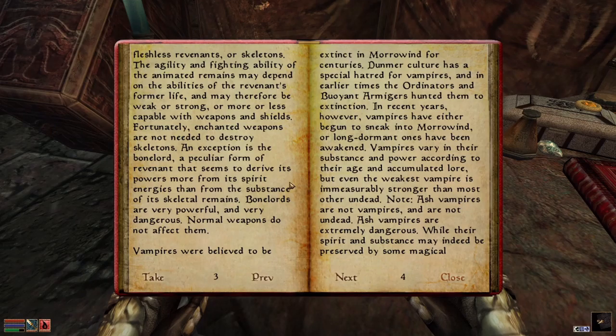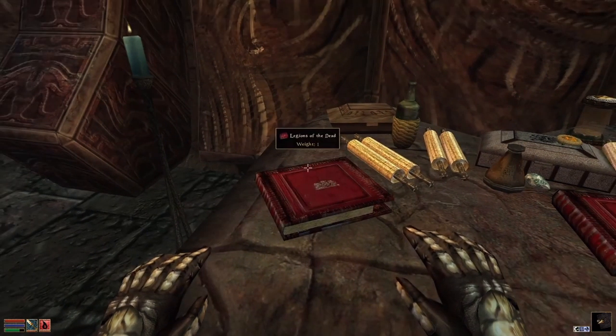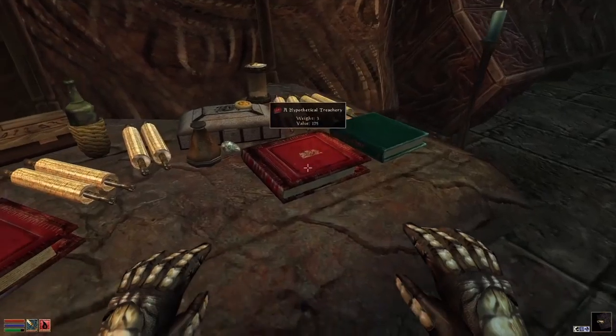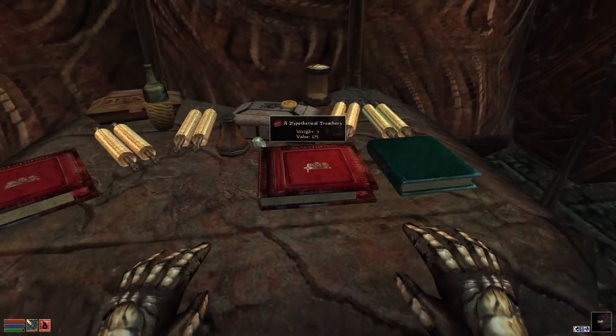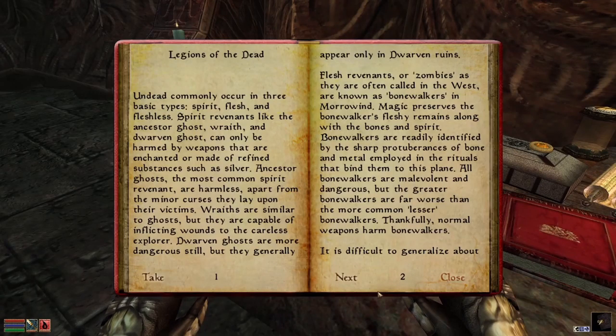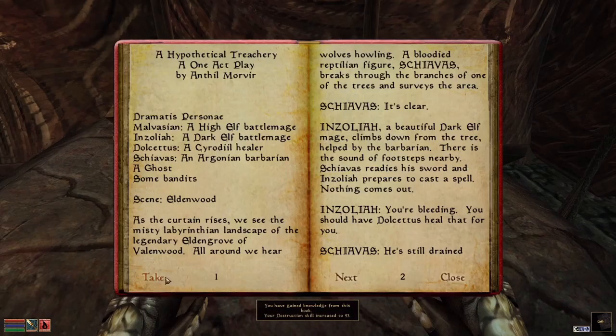Vampires were believed to be extinct in Morrowind for centuries. Dunmer culture has a special hatred for vampires, and in earlier times the Ordinators and Buoyant Armigers hunted them to extinction. In recent years, however, vampires have either begun to sneak into Morrowind, or long-dormant ones have been awakened. Vampires vary in substance and power according to their age and accumulated lore, but even the weakest vampire is immeasurably stronger than most other undead. Note: Ash Vampires are not vampires and are not undead. Ash Vampires are extremely dangerous; spell effects known to affect the undead have no effect on them.